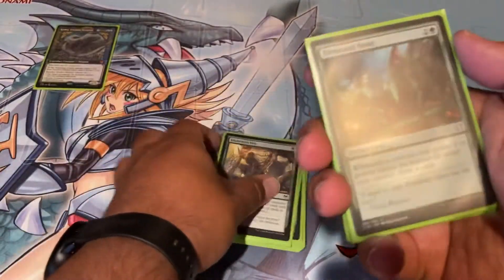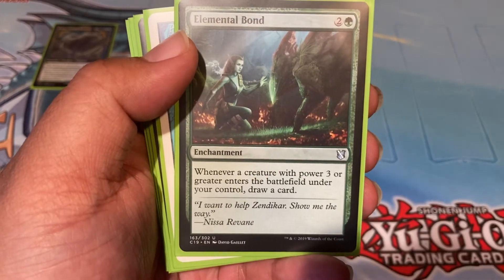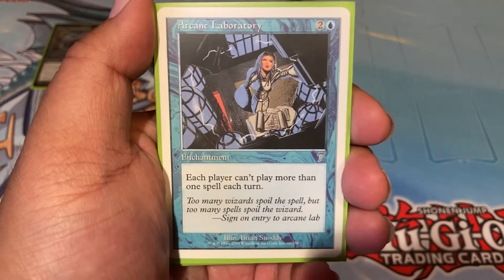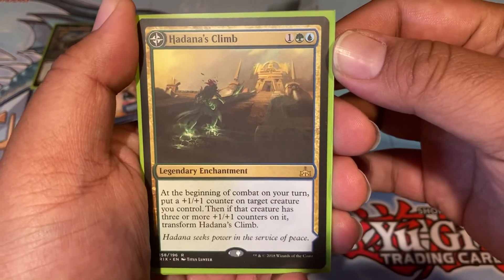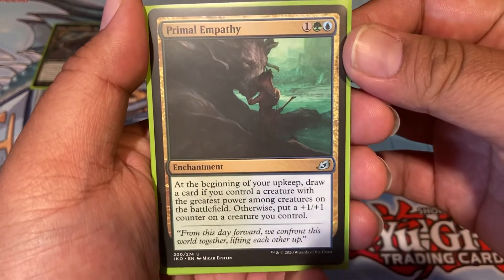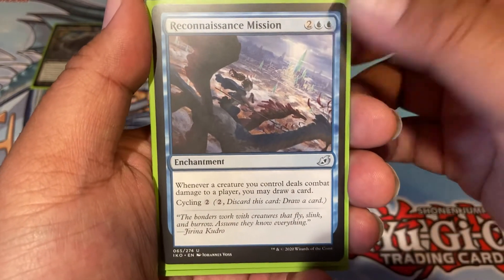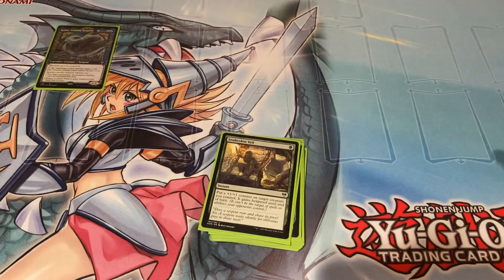These are the enchantments to help further the game state. Elemental Bond keeps drawing cards — with Koma on board every time you make a token you're drawing a card. Arcane Laboratory slows opponents down since each player can only cast one spell per turn; you're fine with that because you're constantly making tokens. Hadana's Climb lets you put counters on Koma and eventually makes it fly and gets much stronger. Primal Empathy draws cards if Koma is your biggest creature, which it usually is, or puts a +1/+1 counter on it. Wilderness Reclamation untaps all your lands. Reconnaissance Mission draws a card whenever a creature deals combat damage to a player, and your tokens will all be attacking.